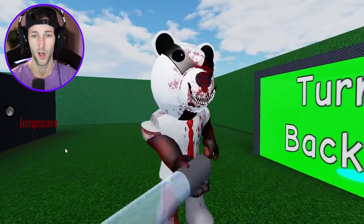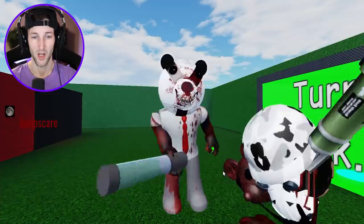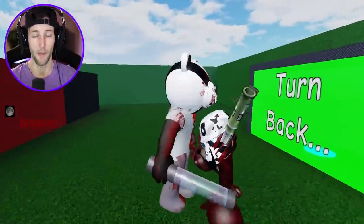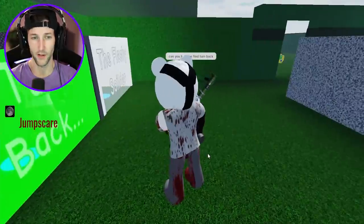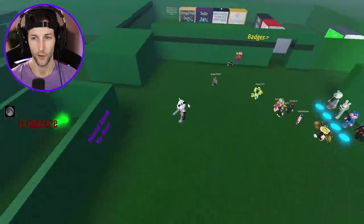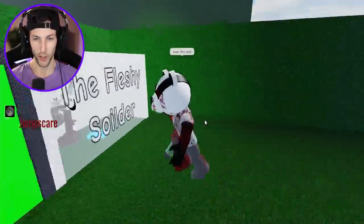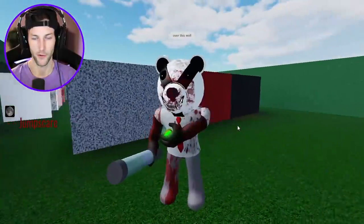Can we see a jump scare? Oh, he's definitely going to hit you with this. But he doesn't have anything in it - why is it empty? And why is it on your heart, if that's even your heart? Maybe it's to mean like he's heartless. Can you help me find Turn Back? It's right here. Follow me - all you have to do is go right here over this wall. There you go, brother. You now have the Turn Back award. Look at him run. Oh my gosh, imagine running from this. Thank you very much for showcasing Badgy.